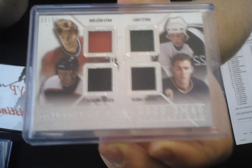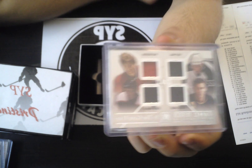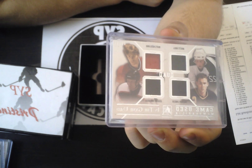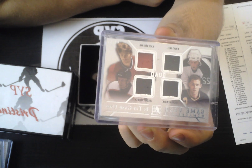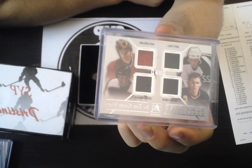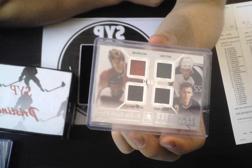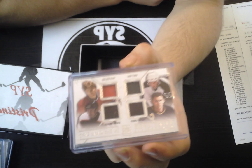Next, this is going to be a random between Montreal, Philadelphia Flyers, Vancouver Canucks, and the St. Louis Blues. We have an In The Game Used quad memorabilia of Matz Naslund, Brett Hull, Jeremy Roenick, and Trevor Linden, numbered to 45.